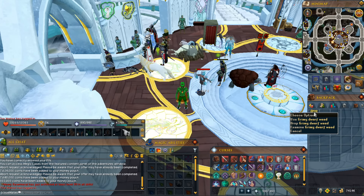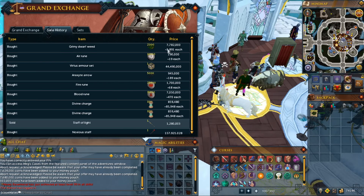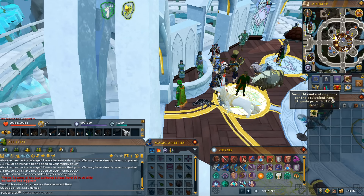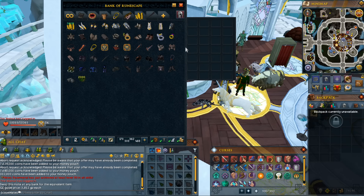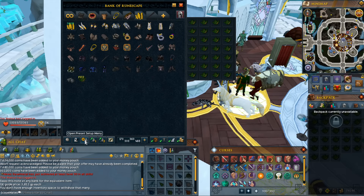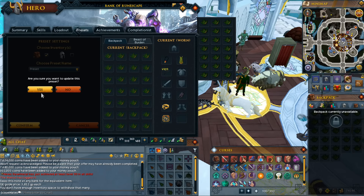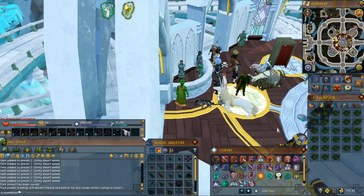I am back and I have bought 2000 Grimy Dwarf Weed — I bought them for 3891 each. What I'm going to do now is 10 minutes of cleaning these herbs to see how many I can do in that time, and then I'll work out how much money you can expect to make over an hour. But first let me show you how to make a bank preset, which will make this process a lot easier. Grab all your Grimy Dwarf Weeds, talk to your banker, and click the open preset setup menu. Save it in number one and press confirm. Now if I put all these into the bank and press number one, it makes the cleaning process much faster.